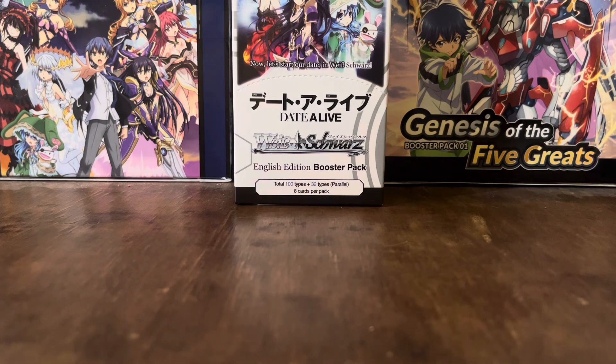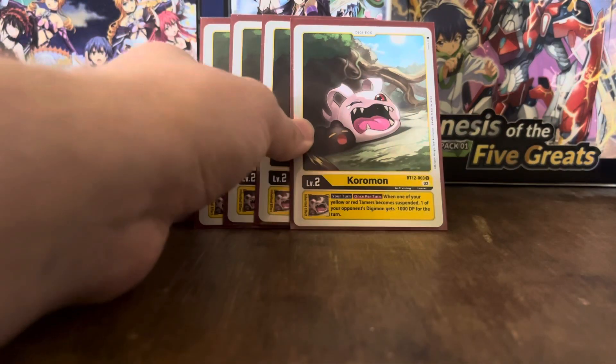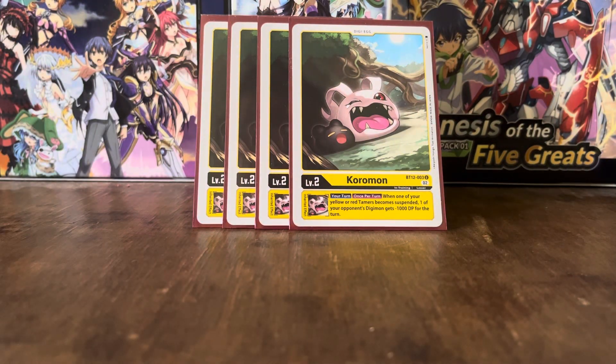To start off with the eggs, surprisingly we're not going to be using the BT5 Coromon. This is the BT12 Yellow Coromon. It has the effect: your turn, once per turn, when one of your Yellow or Red Tamers becomes suspended, one of your opponent's Digimon gets minus 1k DP for the turn. While that might not look like much at first, it definitely does add up and can help you reach the numbers you need to delete your opponent's Digimon through a reduction of their DP. Because once a Digimon's DP is reduced to 0, they are deleted.